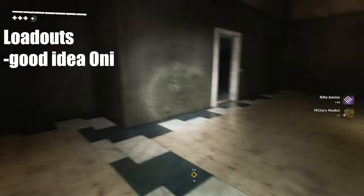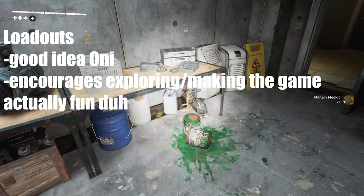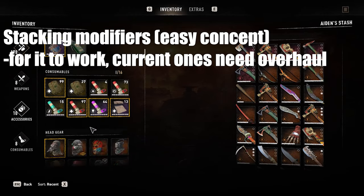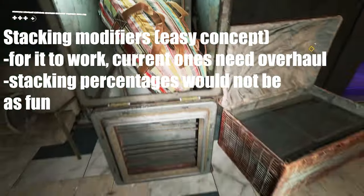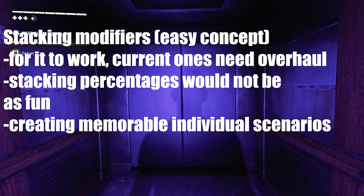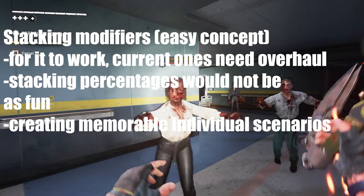The next thing is loadouts, as Only Zombies suggested. With loadouts it would encourage exploring rooms in search of better gear or a different weapon if you have a negative modifier on your current one. And another idea from him is stacking modifiers. But for that to work Techland should overhaul the current ones, because stacking an 85% negative damage modifier for slashing weapons and then getting 60% more damage on slashing weapons would be weird. But stacking modifiers like fog and flashlight off — only hearing screams and footsteps of runners — would be an intense and memorable experience, while also being balanced so you don't take damage from nowhere.